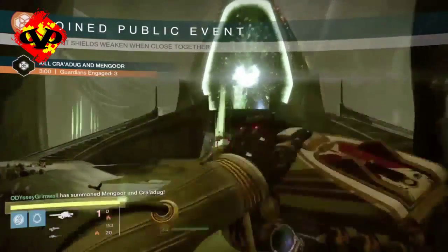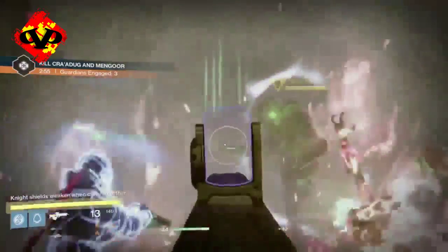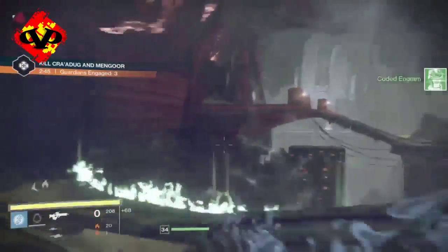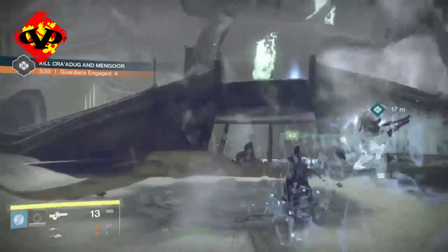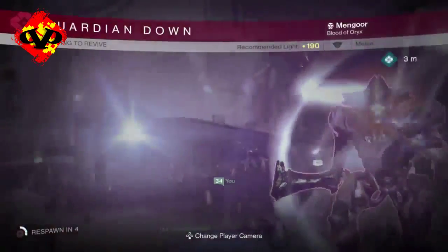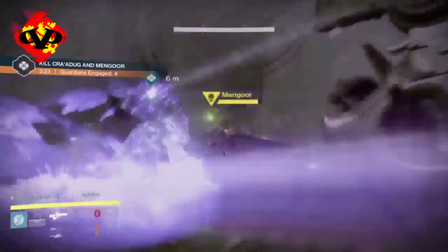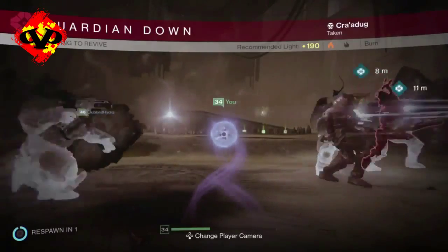So these two are knights — one's going to have a sword and one's going to have a gun. One's also going to be Taken and one's going to be a normal knight. To do this, you have to get both of them very, very close together, and then you'll be able to break their shield and do damage to them — that's the only way possible. The easiest way is if your fire team is in a party chat, try to stay really close together. Attract the knight towards you, and then when you get him close to the gun, just shoot both of them. Try to focus your power mostly on one just so you can kill him right away, because when one goes down, the shield for the other one is never going to come back up, and you'll just be able to take them down.